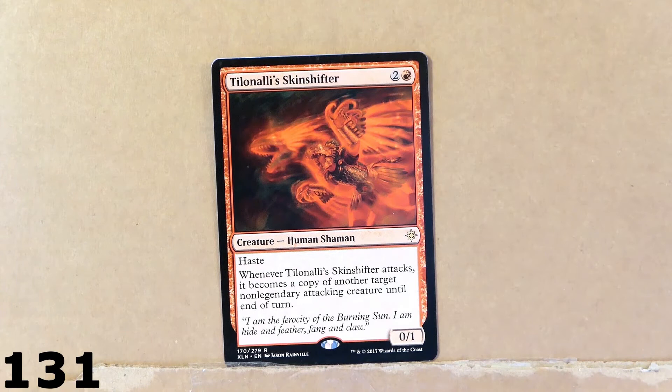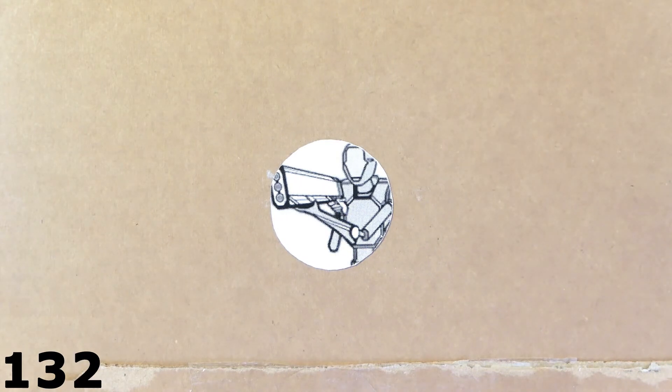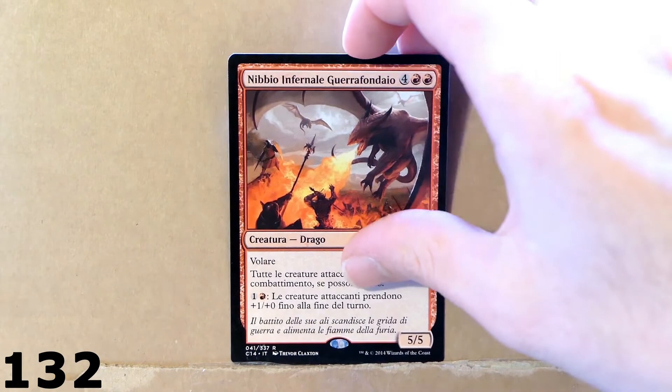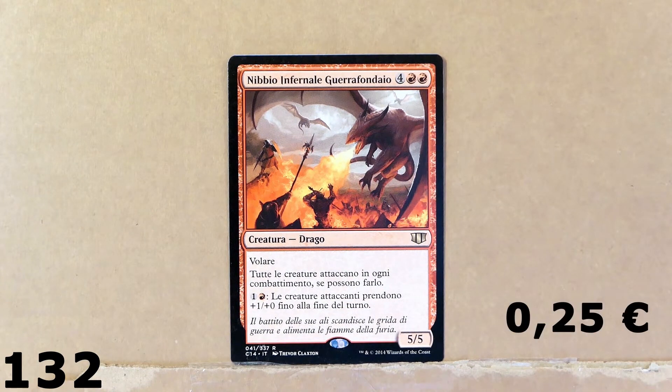Here we've got Tilonalli's Skinshifter, for two mana — a Human Shaman. This is a very nice card, because every time this card attacks, it can become a copy of another target non-legendary creature that is also attacking, until end of turn. So it's pretty much like a bonus card that you can use to copy a creature you've got on the battlefield. Take a look at this dragon — the art is quite nice.